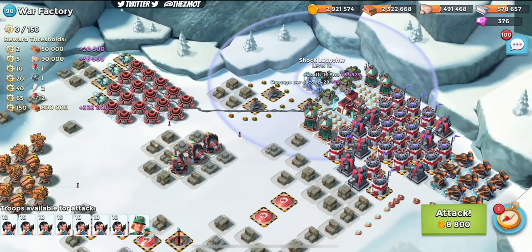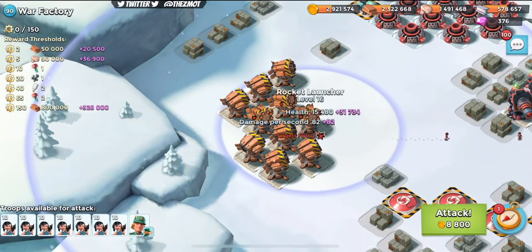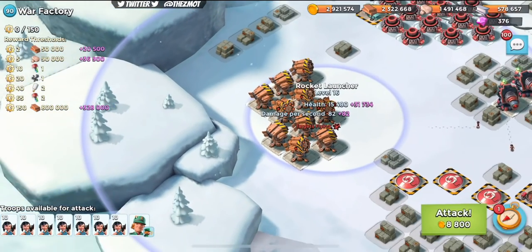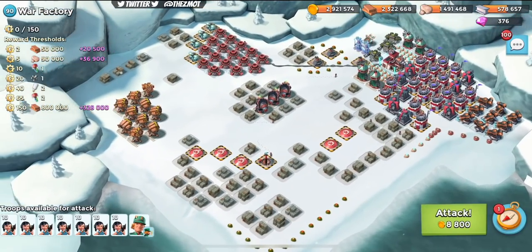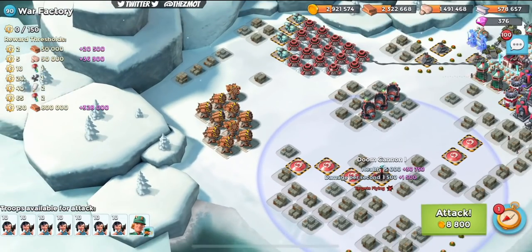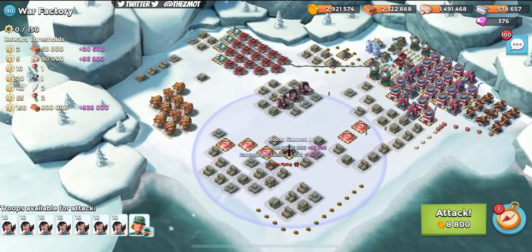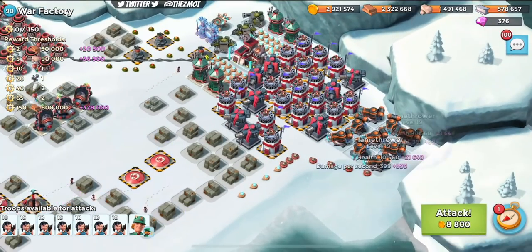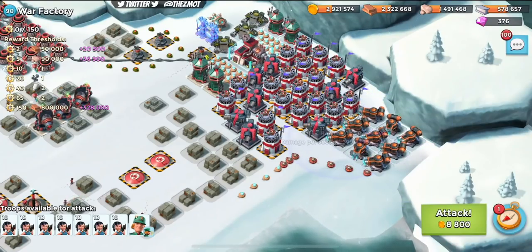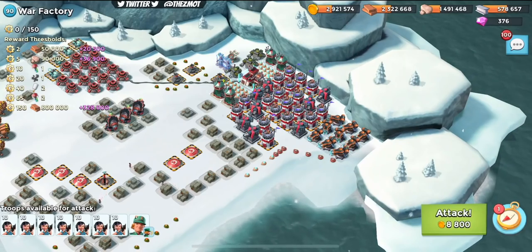That shock launcher is going to be a bit painful if we go over to the left hand side - lots and lots of rockets, going to be difficult for low levels as well. So I don't actually know what the best answer is here at the moment. All of these flamethrowers are going to cause some shocks too. It is a difficult task today, so let's just give it a shot.